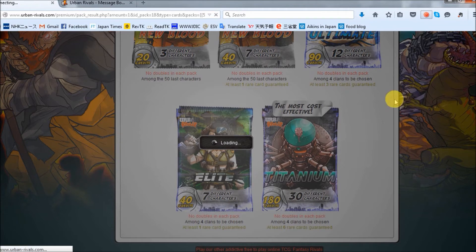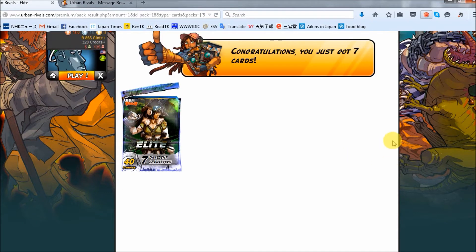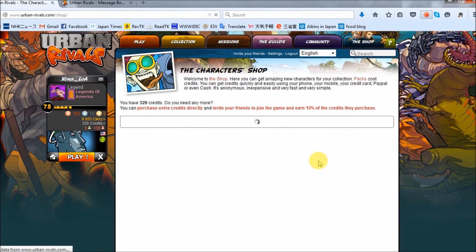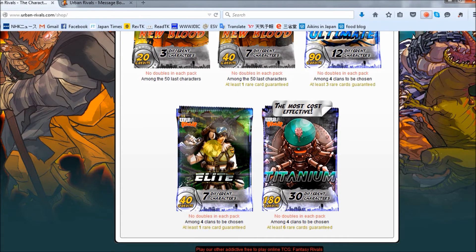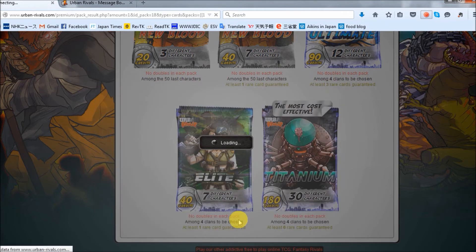Elite packs again - still 1158. We got Gina and Selma - excellent! Another Selma. Ellie is not bad either, certainly a great card. And Flora - fantastic two-star for the Roots. Let's go back and open up another elite pack. Already got Iron Jaw, so is there a better option? Maybe for Cirque? No, let's just leave it on Iron Jaw. So hard to choose these sometimes.